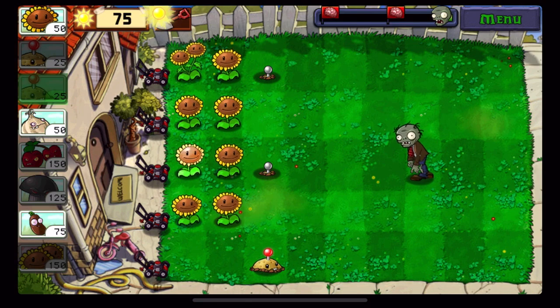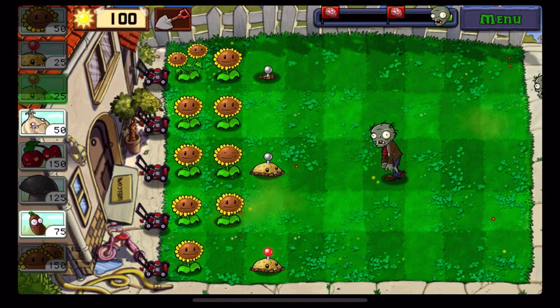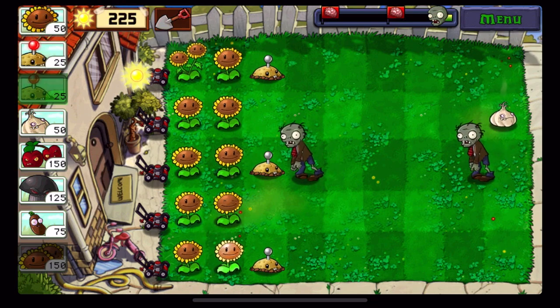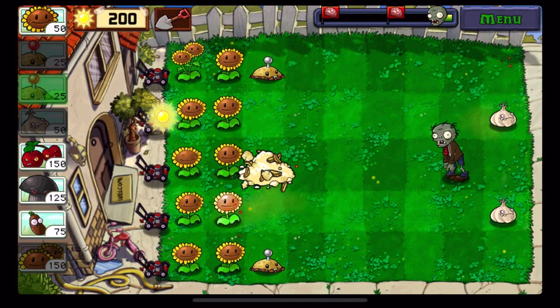I know in some Plants vs. Zombies when you use the imitation plant it has a different color to the plant, but I don't know if it does in this one. Also for this challenge you cannot use lawnmowers, which is a little annoying but I guess it makes sense.